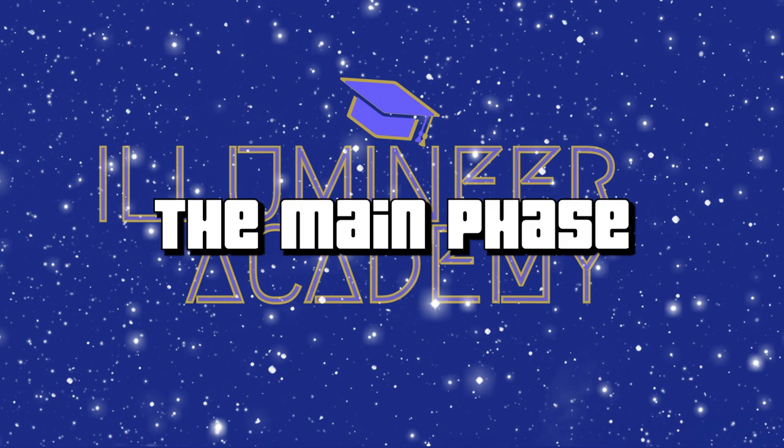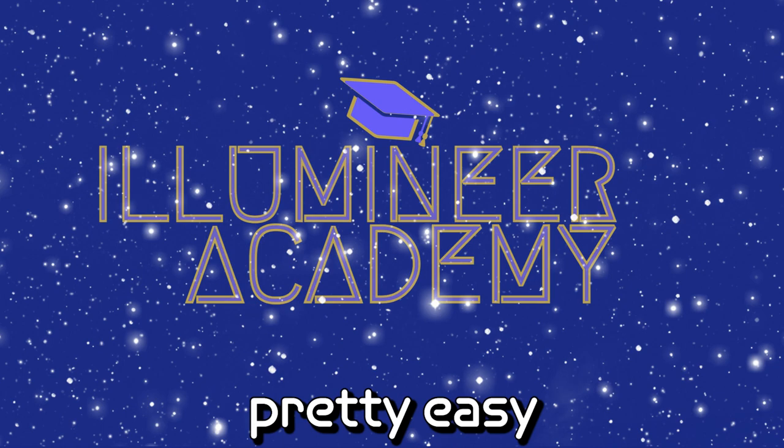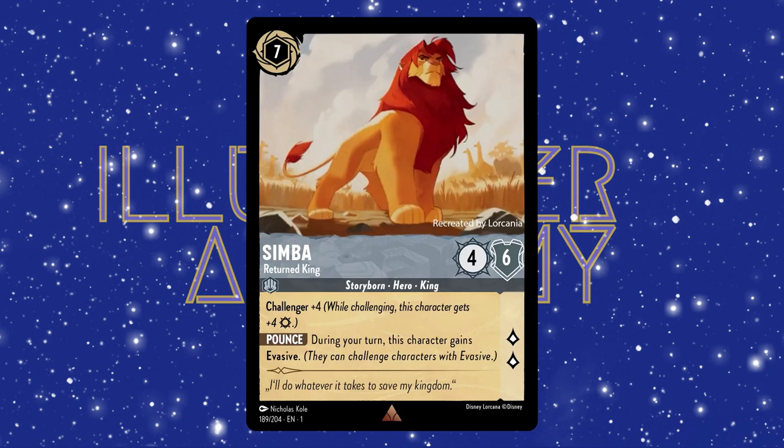After you've drawn your card, or skipped drawing, you begin what is called the main phase. During your main phase, you can add one card to your inkwell, play a card, activate an item, use a character ability, challenge, or quest. It may seem like a lot, but don't worry — they're pretty easy to understand, and I'll explain them right now.